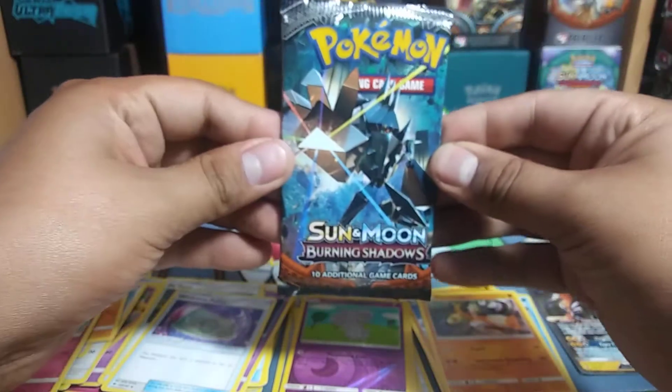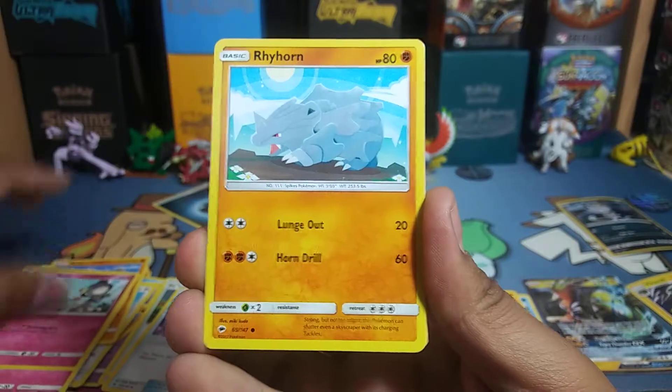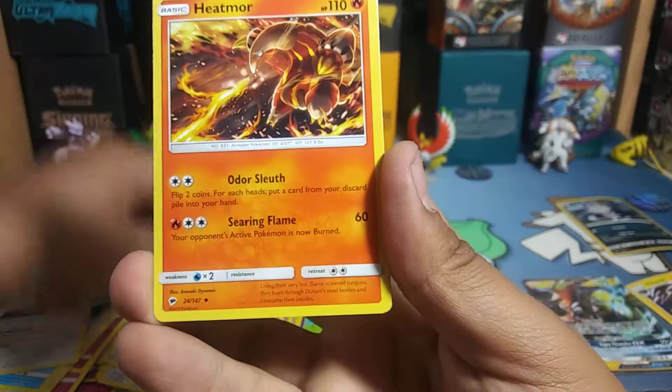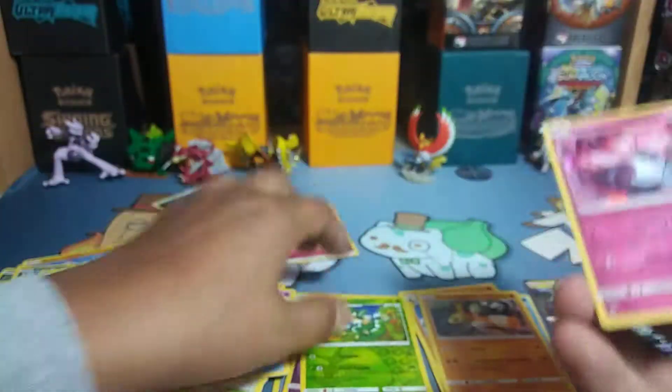Down to the last pack. Got a Darkness Energy. Starting off with Ralts, Rhyhorn, Hoot Hoot, Merill, Porygon, Poke Town, Weakness Policy, Heatmor, Simisage Reverse, and a Diancie Holo.